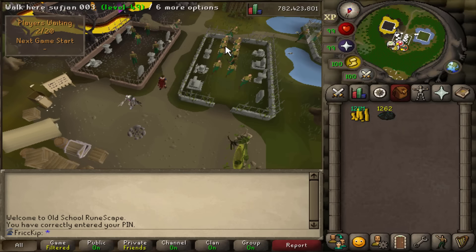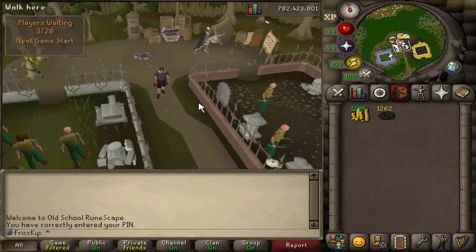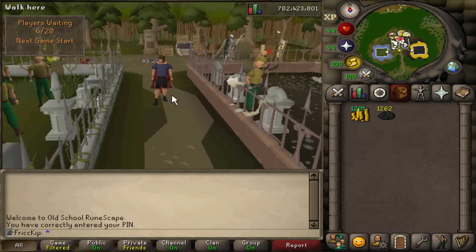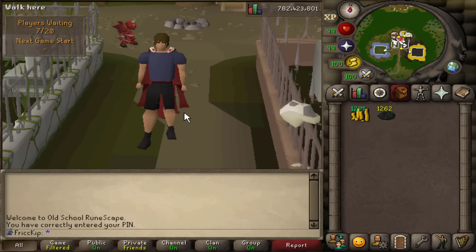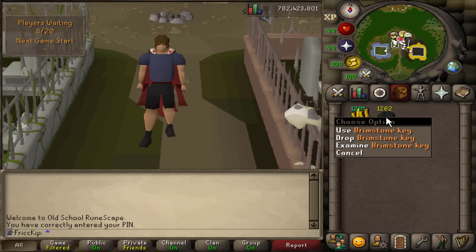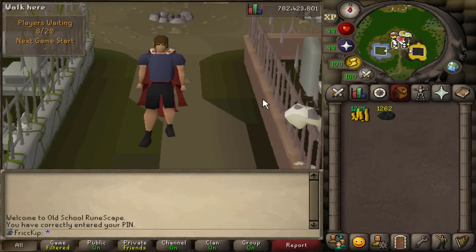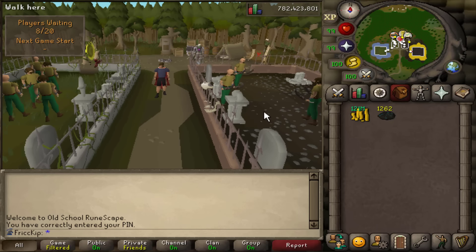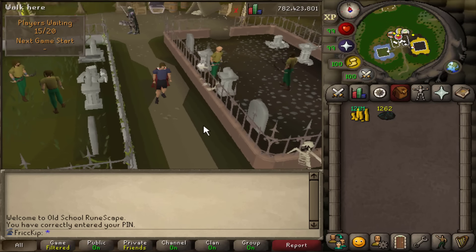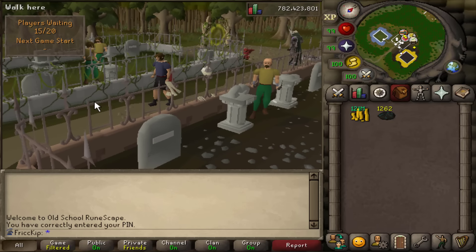Hey, how's it going? Welcome back to another episode of the duo group ironman. In the last video I spent three weeks doing slayer, I made a lot of GP. I started with a thousand brimstone keys, I gained 262 brimstone keys in the previous video, and that's where we're starting from today.